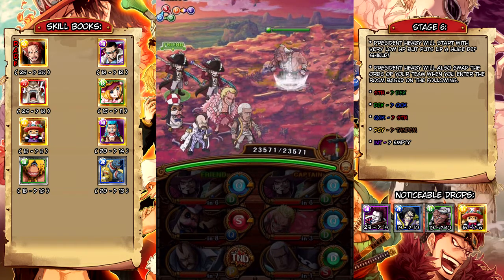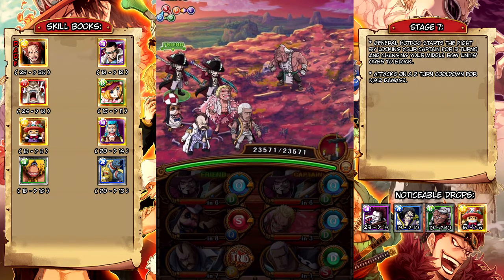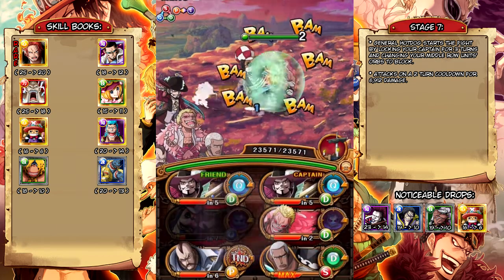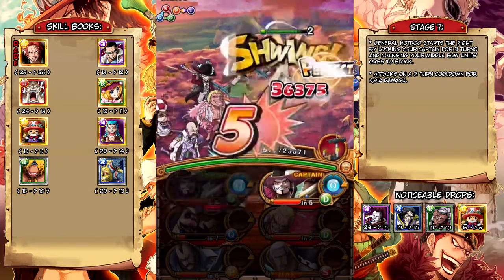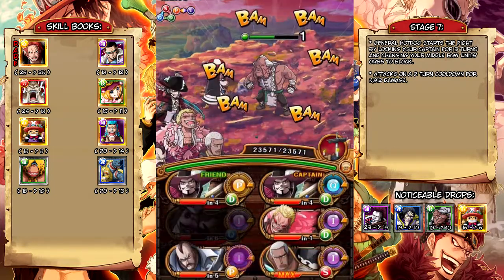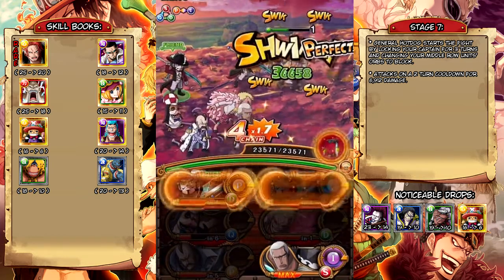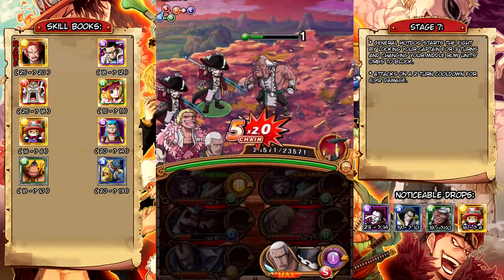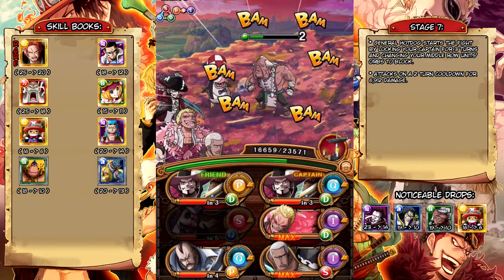So that's why you definitely want to take the Dog Penguin. Now this guy is going to chain your captain for 3 turns, and this is why you need the level 3 chain sockets. He's also going to switch your middle row into block orbs. But he's on a 2-turn cooldown so he's pretty easy to kill. I just realized we didn't stall long enough for our Mihawk, so we're going to take a hit from him so we are ready to use our special. He doesn't hit that much damage, and we're going to one shot the Count Butler boss so we'll be fine.